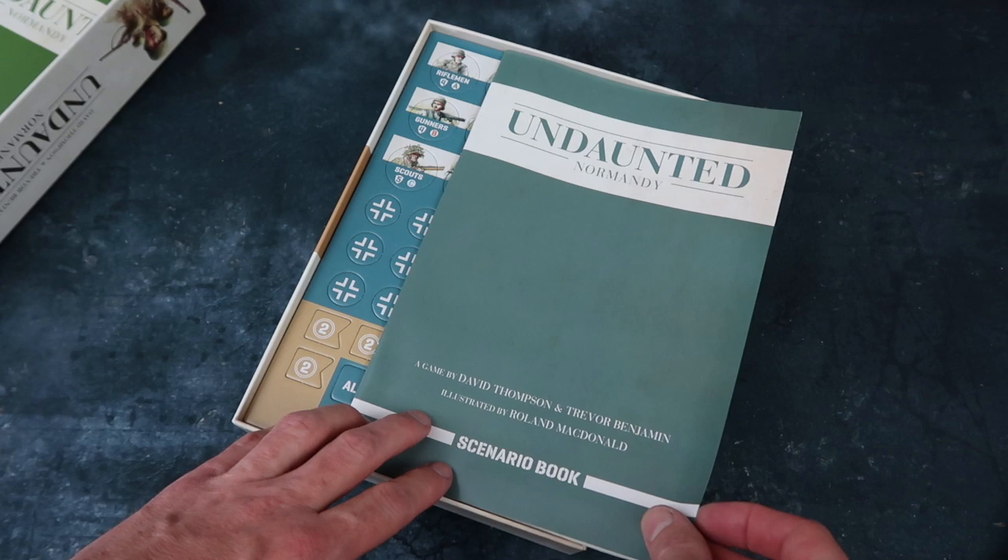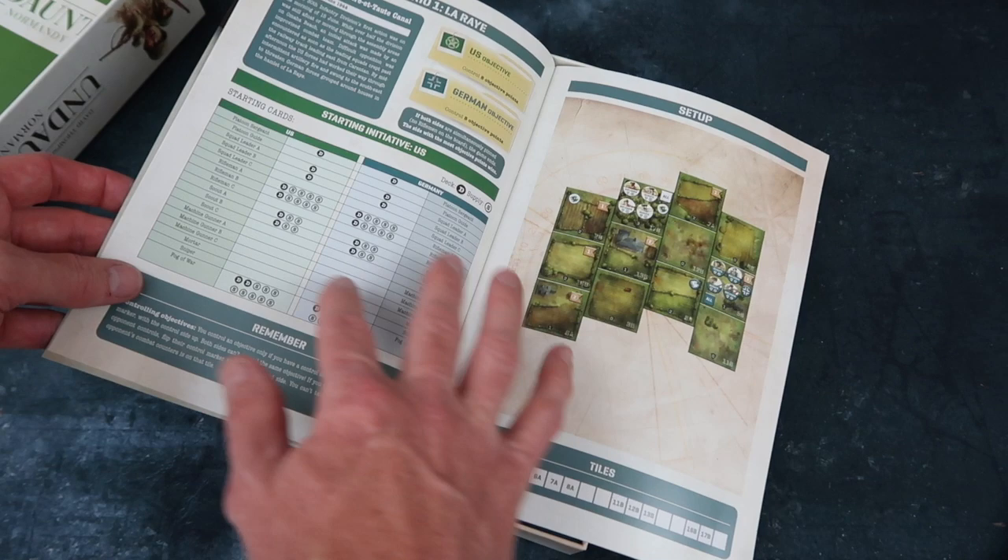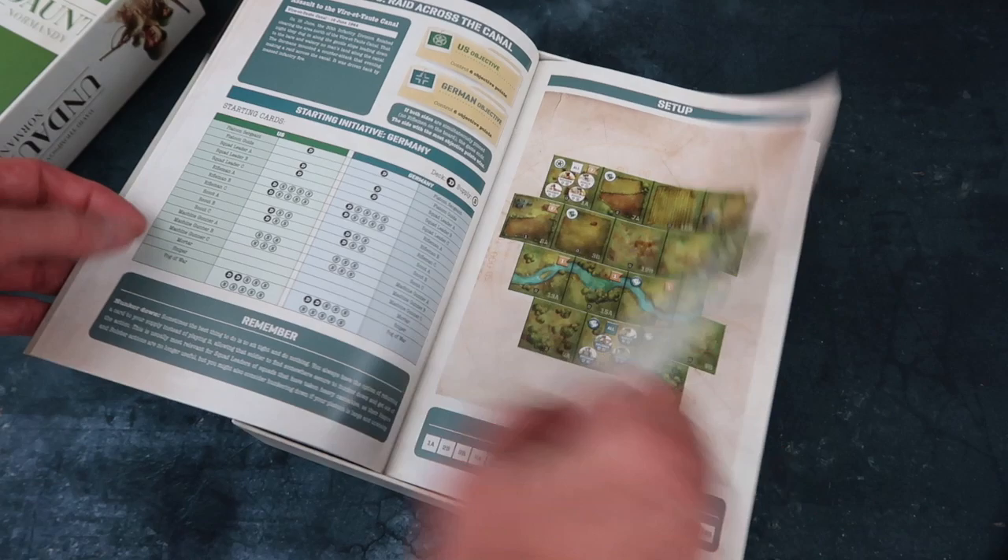So here we've got the scenario book — scenarios and campaign play, starting decks — and then we get into the scenario setup. It's quite involved, really, for what it is. These are the different forces, no doubt. Lots going on there for such a little box.